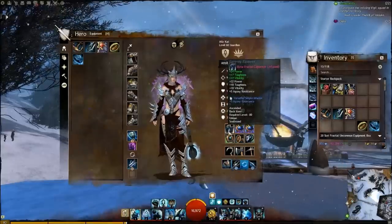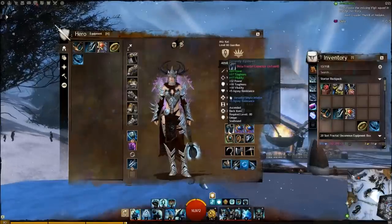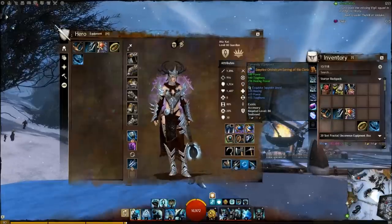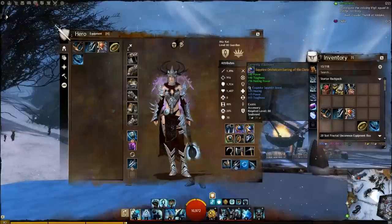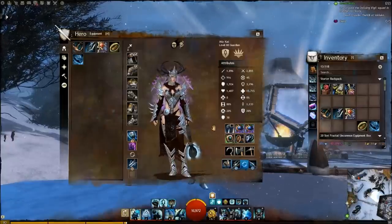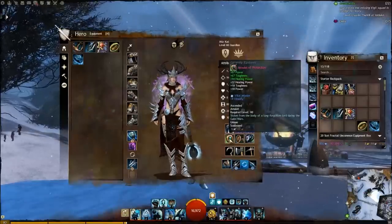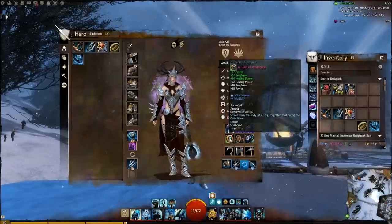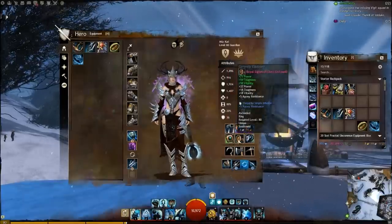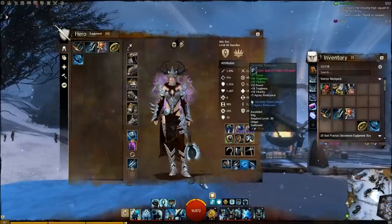I have an ascended fractal bag piece which I've also infused, so it has plus 10 agony resistance. The stats on it are soldier stats — power, toughness, and vitality — because I needed the extra vitality given my low health pool. I have two identical accessories with cleric stats, using exquisite sapphire jewels. There are ascended versions, but I don't have enough laurels or guild commendations yet — when I do, these will be swapped out. The amulet is an ascended piece from the laurel vendor with cleric stats and a defensive slot where I put plus 4 vitality. I also have two infused ascended rings, each with plus 10 agony resistance and soldier stats, again for the extra vitality.